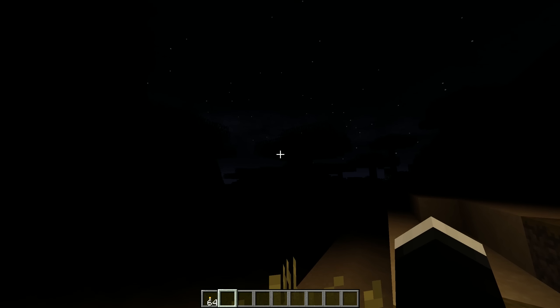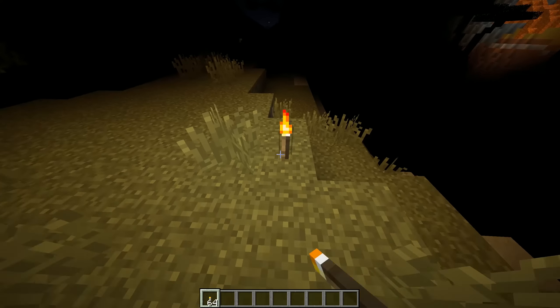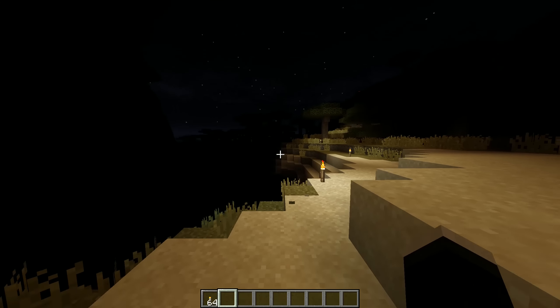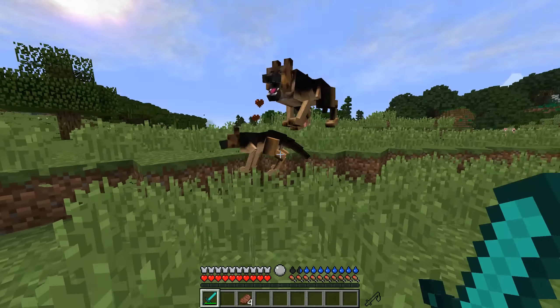Next up is the Hardcore Darkness mod, and when you have this mod installed, you better make sure you have some torches whenever you're outside and it's dark, or you're inside a cave, because you cannot see anything if you don't. This mod completely removes the minimum light level in Minecraft, so you can find yourself in complete darkness.